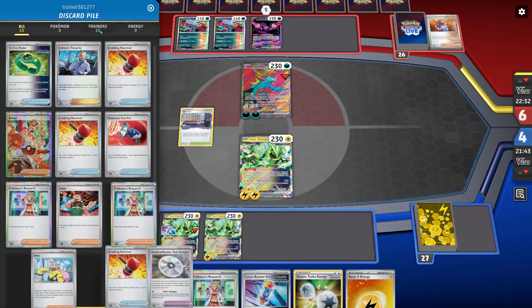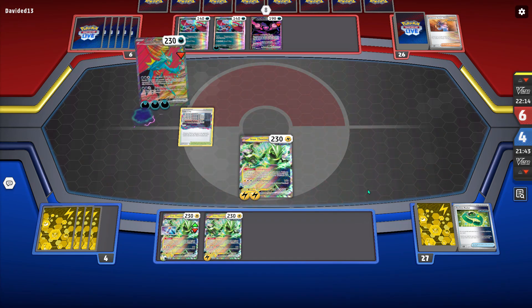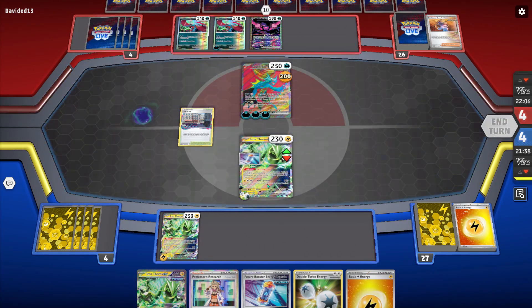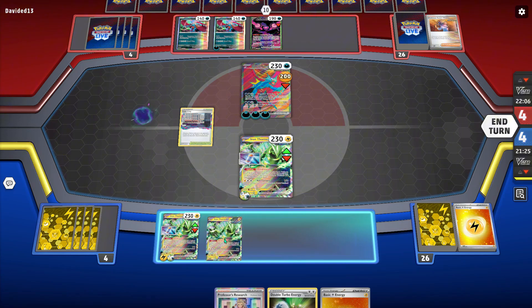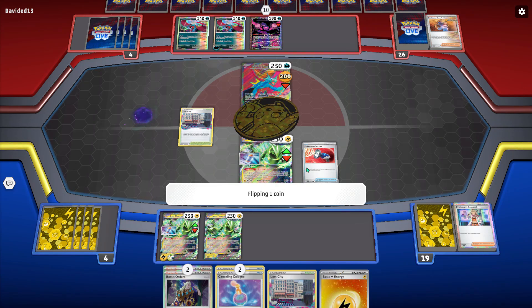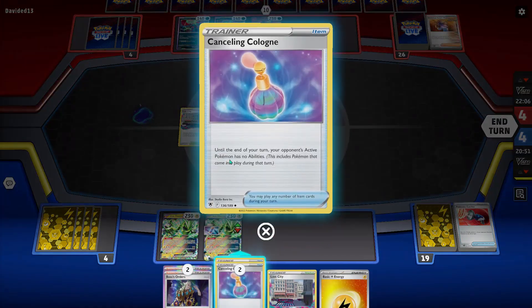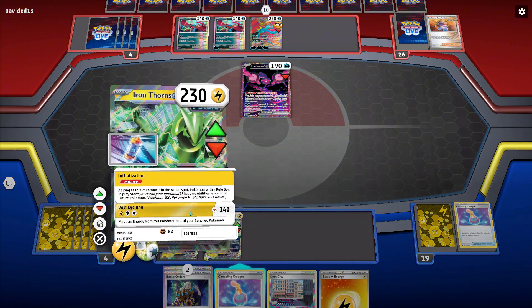Looks like they're going to be attacking me this turn. This is the really terrible part about Roaring Moon in this matchup — they just can't hit the 230 on the Iron Thorns. I do think they go about this wrong. I think they have to use Frenzied Gouging or the second attack, because now what I can do is just kind of ignore this thing and hit into that Pecharunt if I'm able to flip a Pokemon Catcher heads. I get the Catcher off the Research, so I'm going to try to bring up that Pecharunt because that is the real threat. If I knock out the Iron Thorns without hitting into this first, they'll just be able to win the game. I burn one Canceling Cologne.